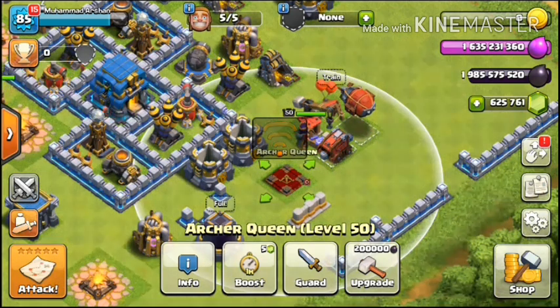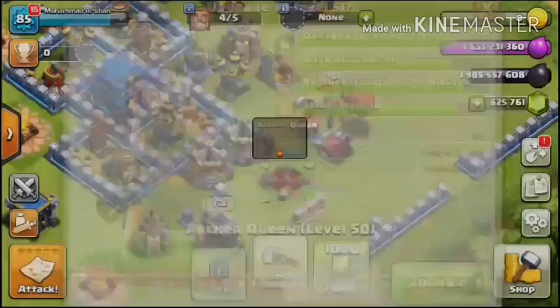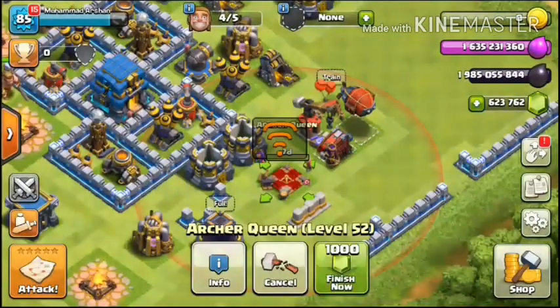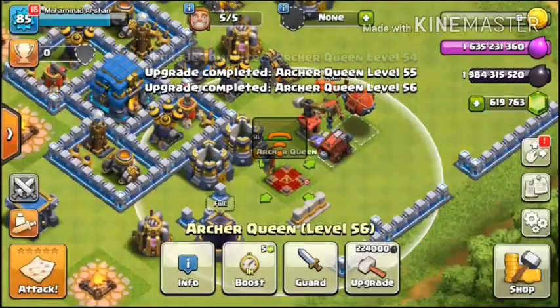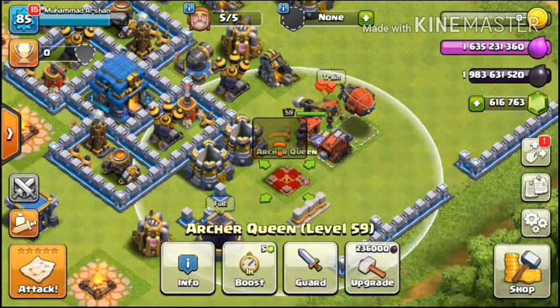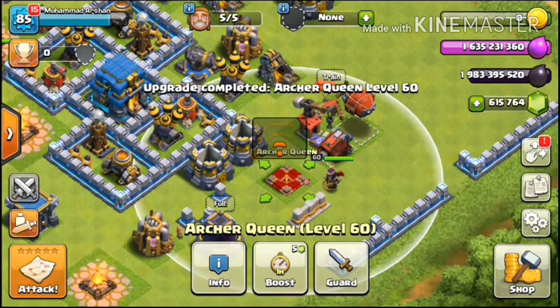Level 51 needs 200,000 dark elixir — I really can't believe how players do it. The gap now increases by 4,000 per upgrade: level 52 needs 204,000, level 53 needs 208,000, level 54 needs 212,000, level 55 needs 216,000, level 56 needs 220,000, level 57 needs 224,000, level 58 needs 228,000, level 59 needs 232,000, and level 60 needs 236,000. The Archer Queen is maxed!